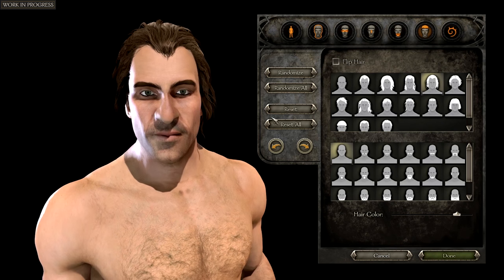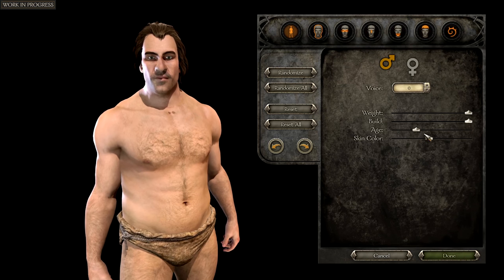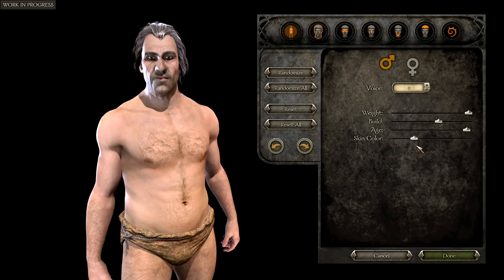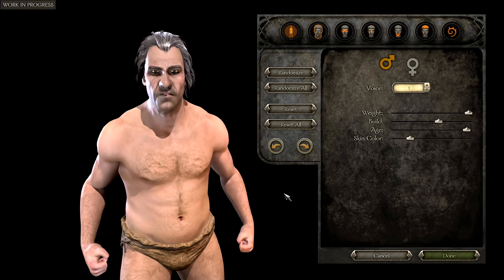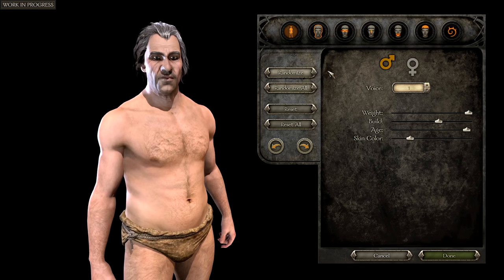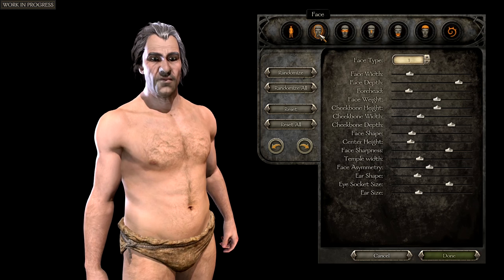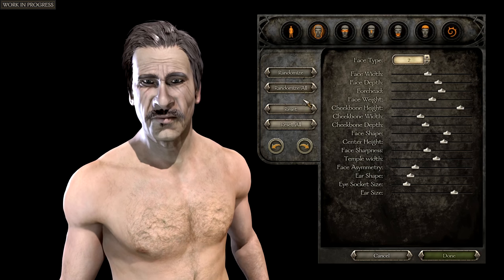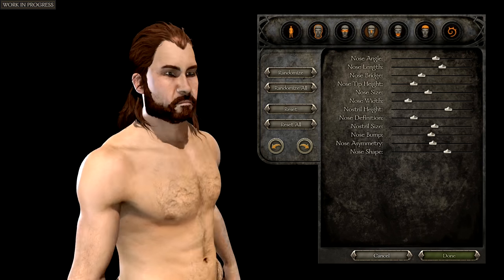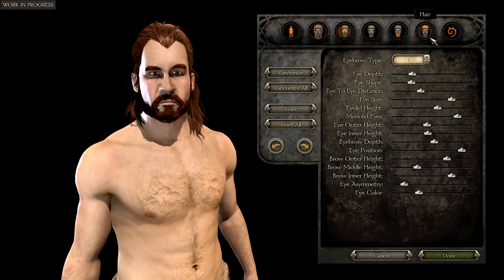We have body type sliders — two of them — to change the body build and body weight. We also have the ability to change our skin color, age, and voice even, which is cool in multiplayer. We divided up the GUI so that we can have quick results by randomizing all, and we can also go into specific parts of the face and randomize them on their own, which is very useful for creating unique eyes.